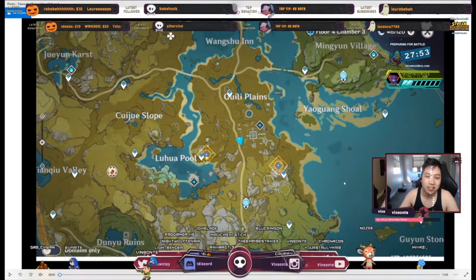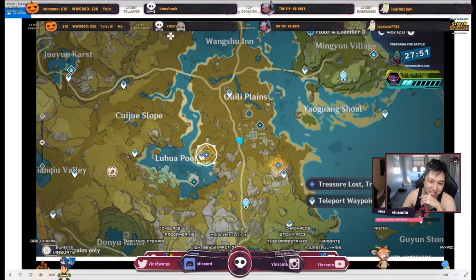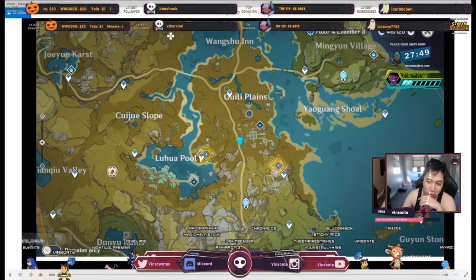Alright, so after you get those five stone tablets you go talk to Soria again, and then she says you have to find two more. So we go to the one right here on the map, right next to this teleport.